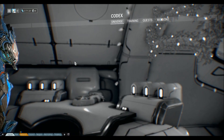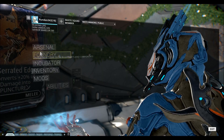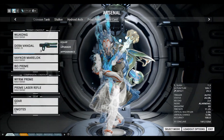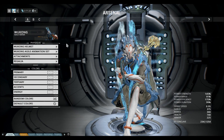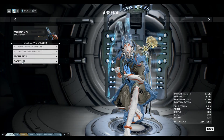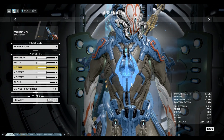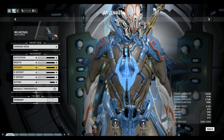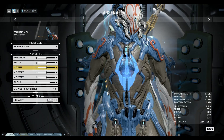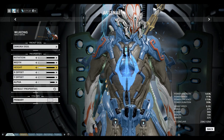Let me show you the emblem. I have it equipped on my Wukong right now. The emblem is this bad boy right here - it's the front sigil attachment. That is the Zanuka Hunter emblem that you earn if you defeat it, and it's all chance-based. I cannot tell you it's guaranteed, but you have a chance of obtaining this emblem if you take down the Zanuka Hunter.